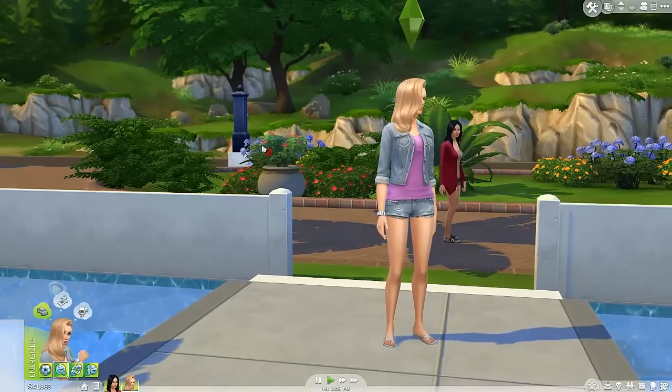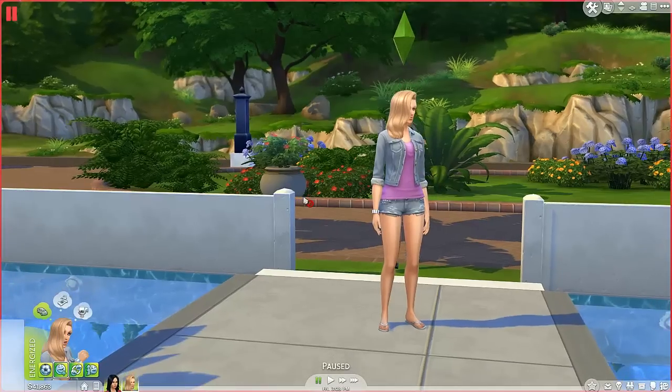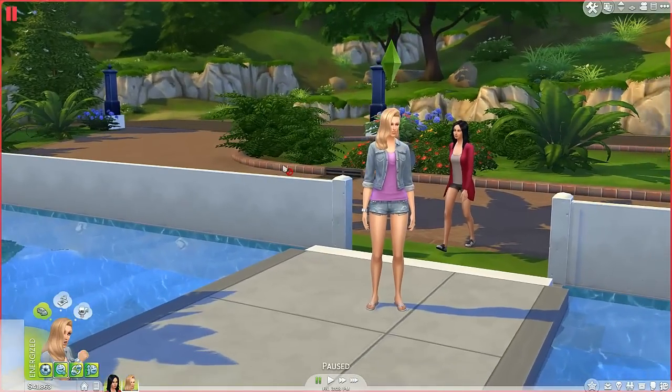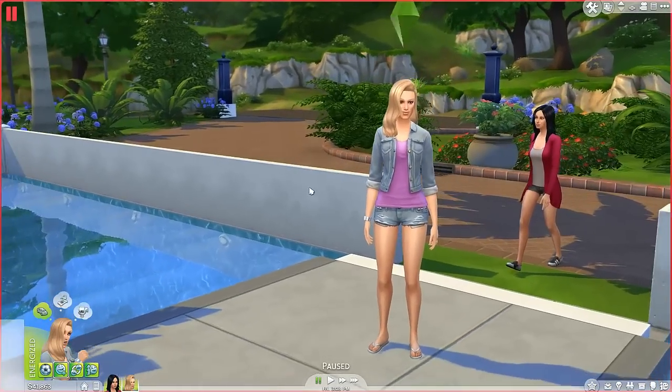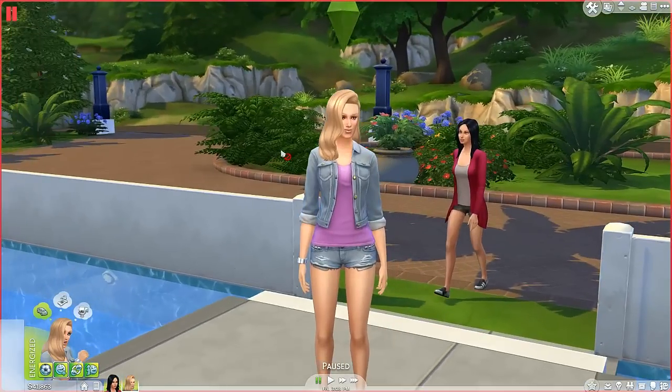What is up everyone, Mr. Aviator here bringing you another episode of The Sims 4 here on Aviator Games. Today we are starting on Victoria and Alana's journey as the third generation of this Sims 4 series. If you missed the last video — which was a live stream, about an hour long — we had trouble finding a house for these materialistic, snobby, rich, stuck-up kids, but I finally solved that problem and customized it to how I think these girls would like to live.